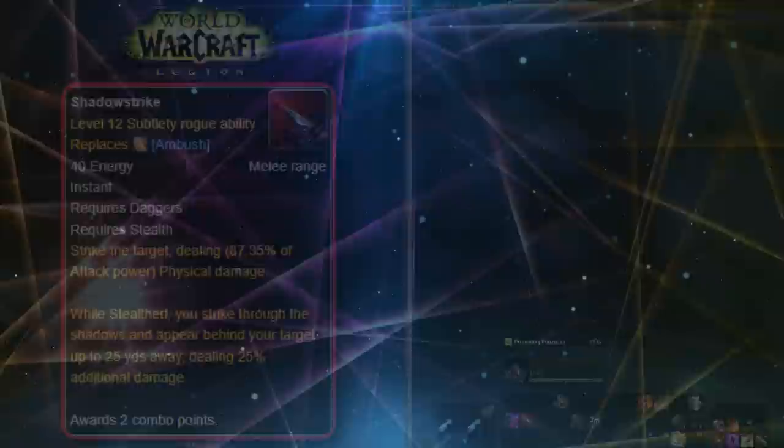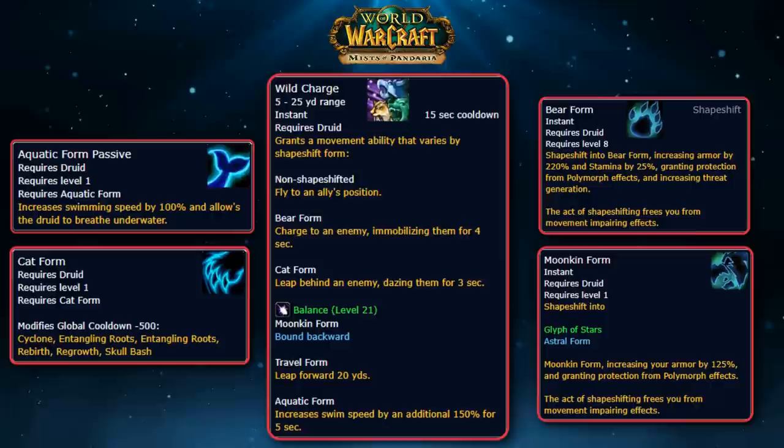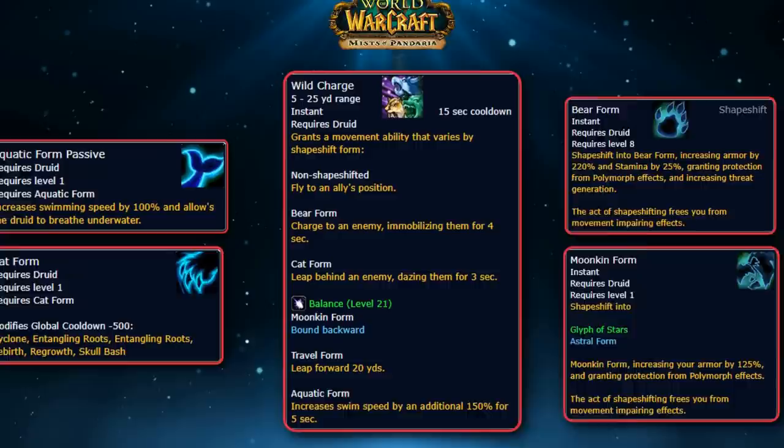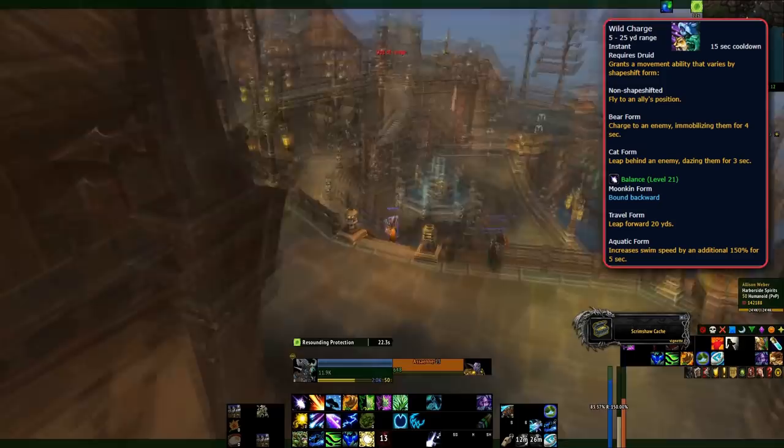At number 5, we have the Druid ability Wild Charge, a level 25 talent that's been in the game since Mists of Pandaria. This ability grants a movement ability that varies based on the player's shapeshifting form. Wild Charge has a 15-second cooldown and a total of 5 different abilities depending on whether the player is shapeshifted, with a range of 5 to 25 yards. If a Druid is non-shapeshifted, Wild Charge allows them to target a nearby ally and fly to their position, similar to a reverse Leap of Faith. In Aquatic form, Wild Charge increases swim speed by an additional 150% for 5 seconds.